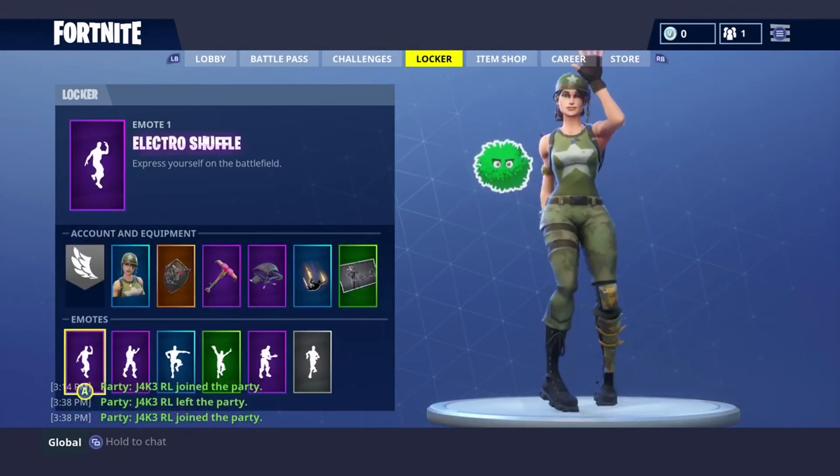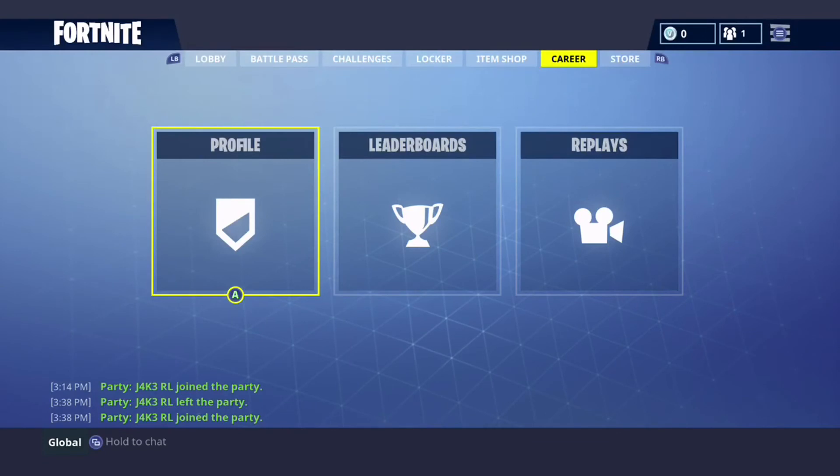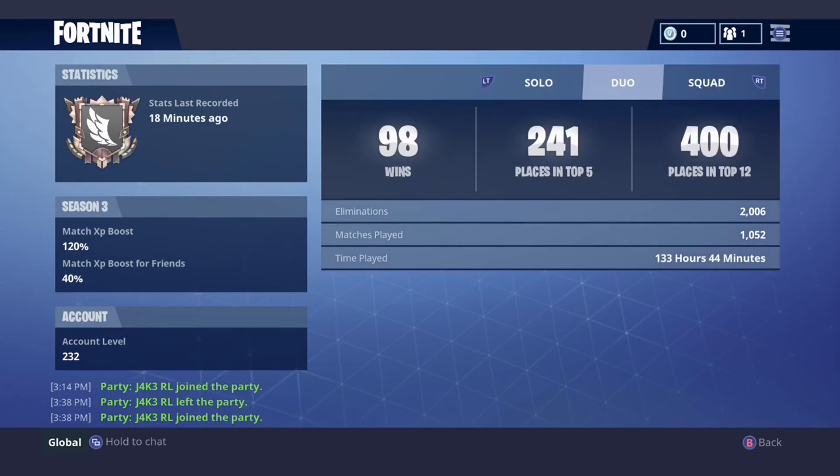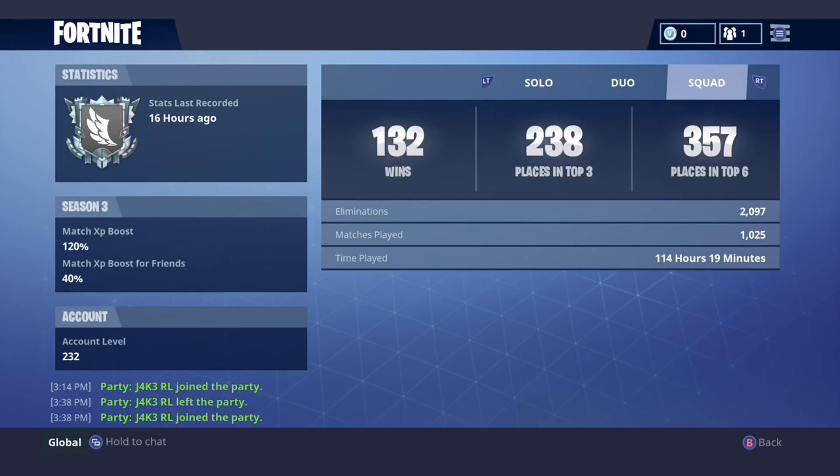Now the moment you've all been waiting for — how many wins I have. A lot of people ask me, and you'll be surprised, but actually it's not that many. Going on to solo wins, I only have 13 as I don't really like playing solo — I just find it boring not playing with friends. Then we have 98 Duo wins, which means I'm almost at 100. I like playing with friends, that's why I've got Duo. And now we have 132 squad wins — and no, I don't get carried.